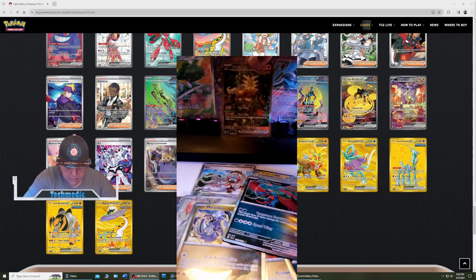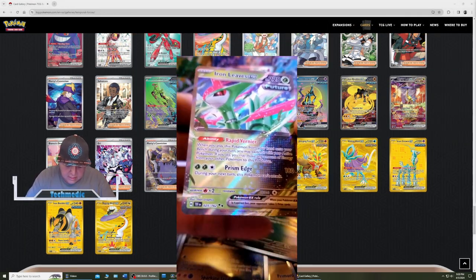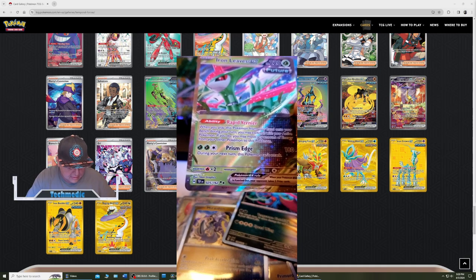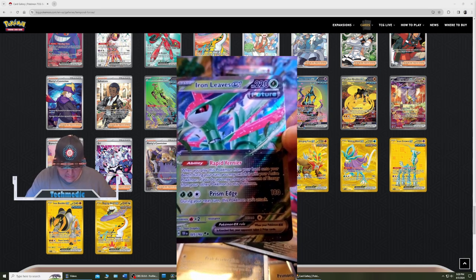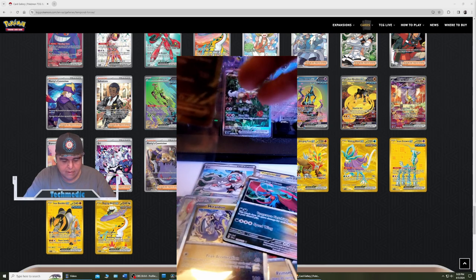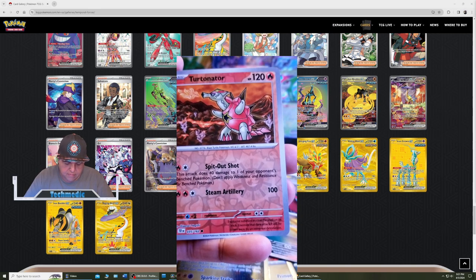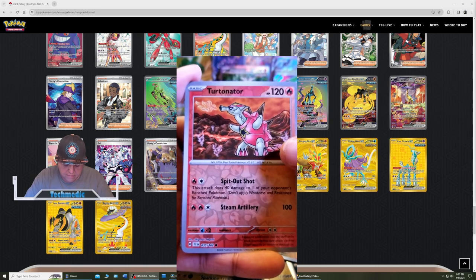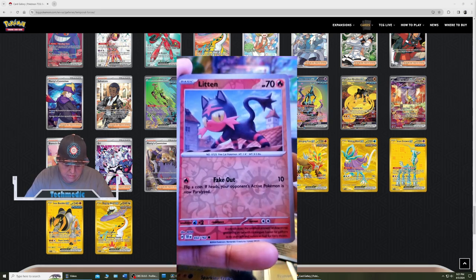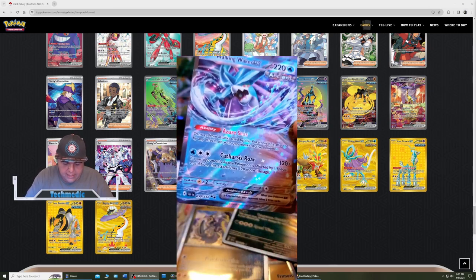I'm gonna go ahead and put that one right there. Iron Leaves EX — put that separate away. These are very awesome looking cards, especially the ones over there in the back. God did bless some creative artists over at Pokemon. We have Litten. And we have Walking Wake EX.